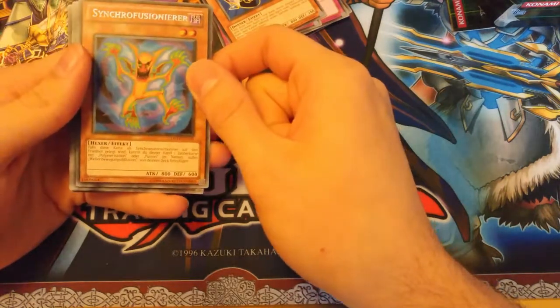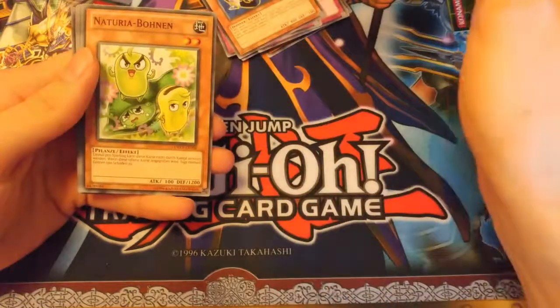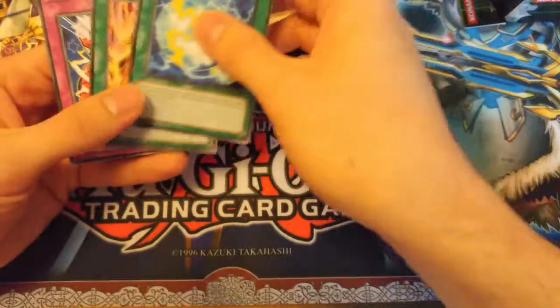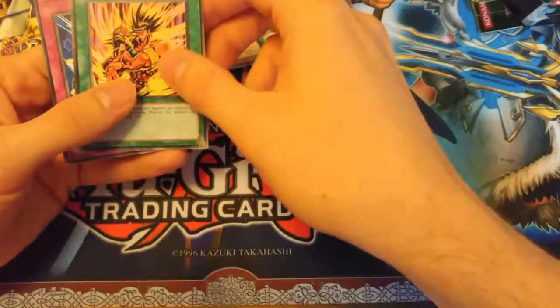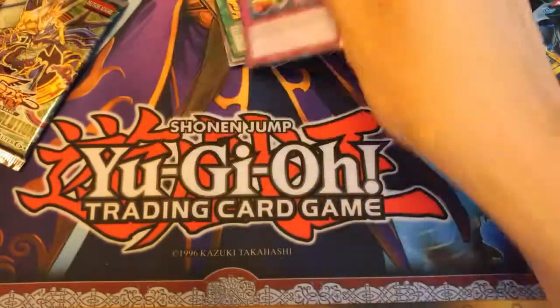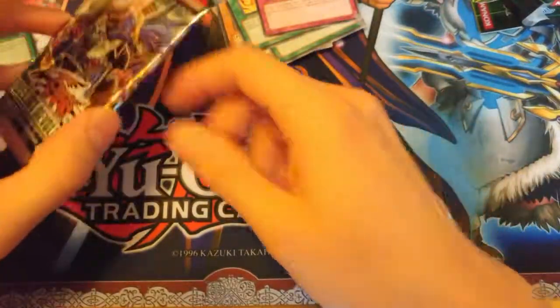I'm not too sure. Our next card is Naturia Beans. Again, nothing. But that's okay. Amazon Fighting Spirit. And Cannon. I hope I had all the cards on screen.